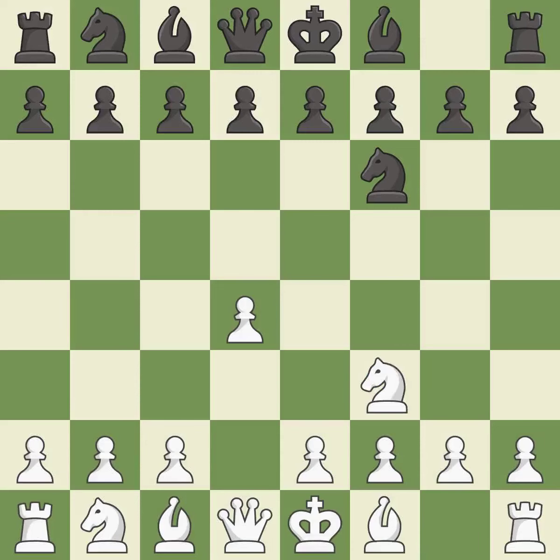NF3 develops the knight toward the center, gains more control over the e5 square, and strengthens the d4 pawn.